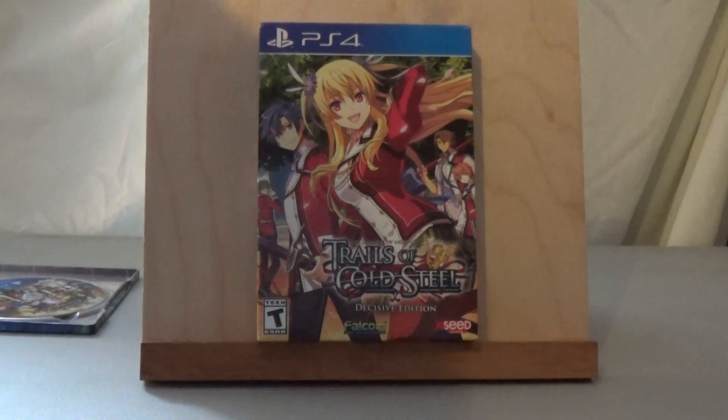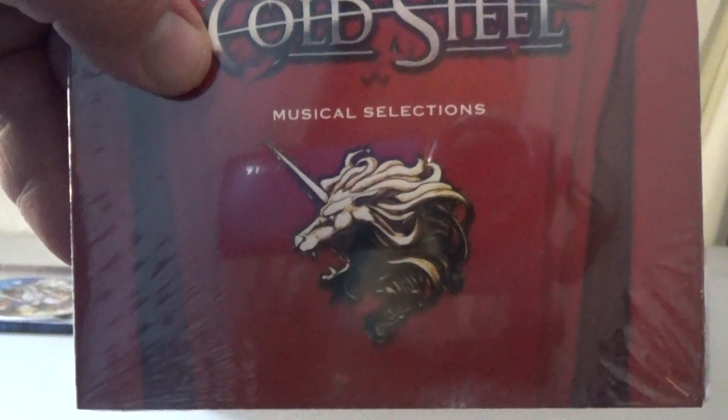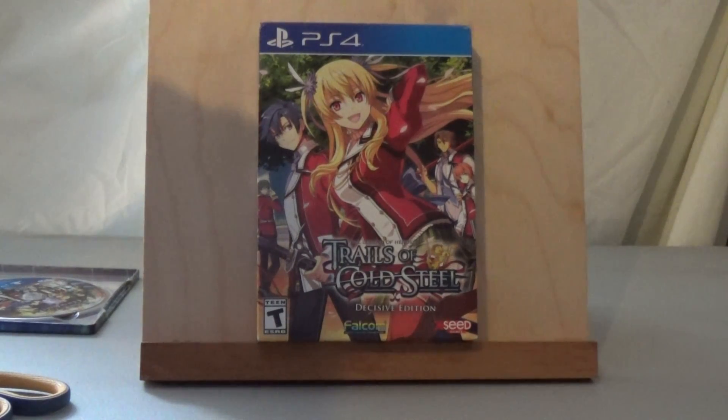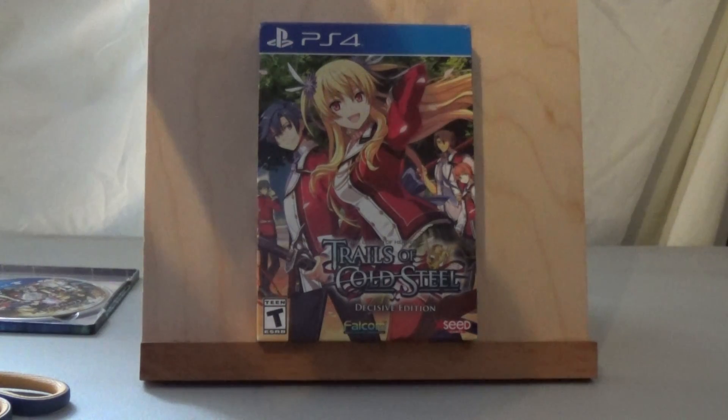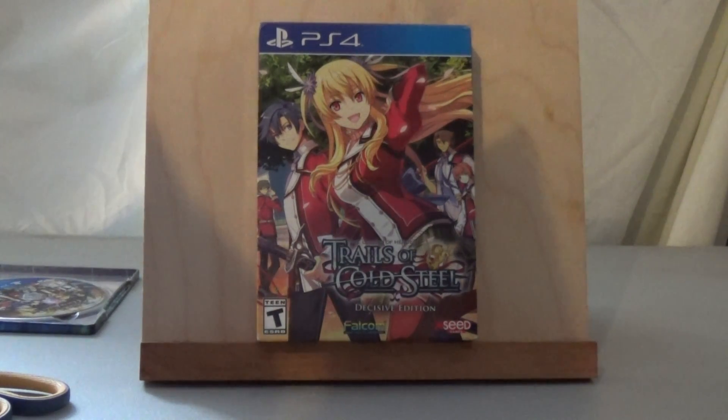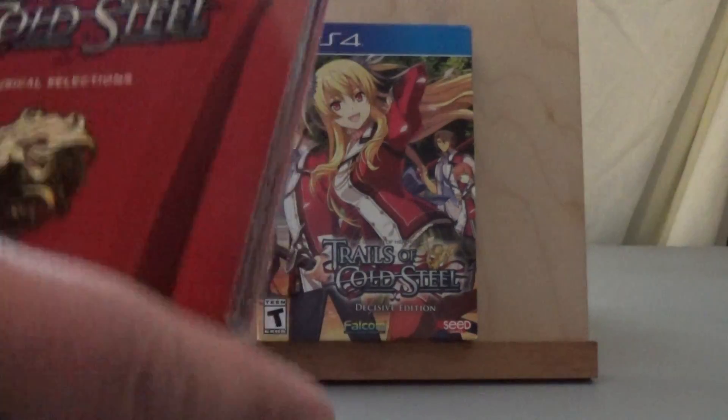Now for the soundtrack — on the cover you have Thor's symbol, the horned lion. They attend Thors Military Academy, which is the eastern branch. In Cold Steel 3 they do the western branch — small spoiler alert there, that's all I'll say. I'm not going to say anything about the plot. On the front cover you have the cast, and on the back it shows all the members of the original Class Seven.